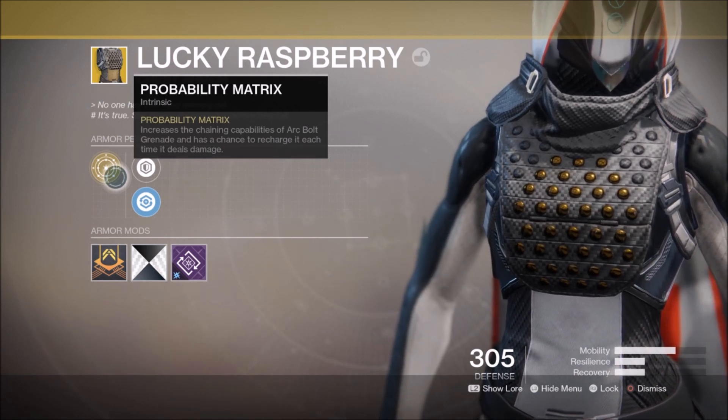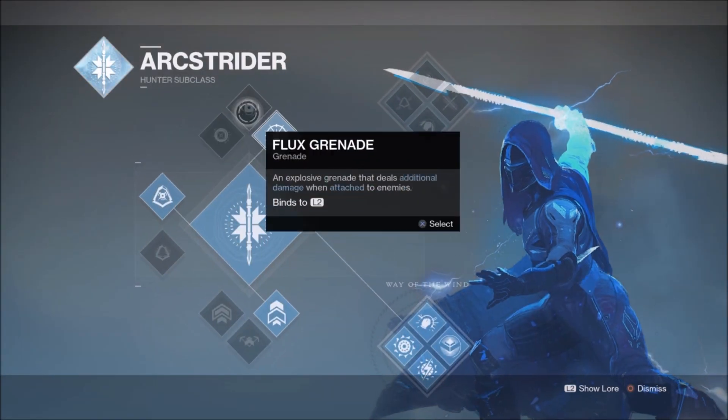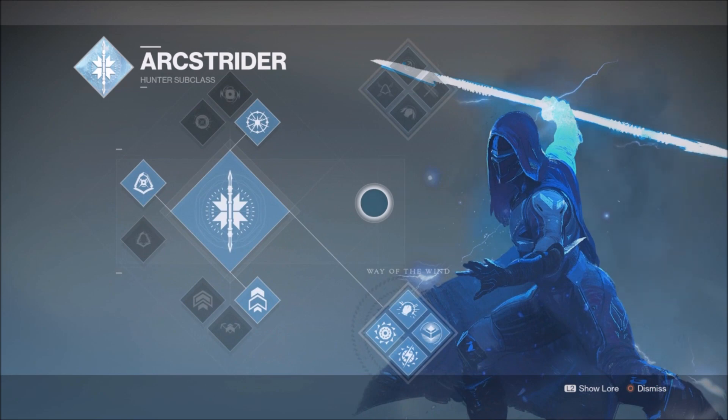We have an Exotic that requires us to use both Arc Strider, and more specifically, Arc Bolt grenades. Considering the other grenade options that Arc Striders have available, Arc Bolts are probably the overall strongest in terms of reach and consistency. Lucky Raspberry is an Exotic working exclusively with grenades, so a setup with a solid neutral game would be ideal. We would want to be able to use our Arc Bolt grenades as often as possible, to get the most out of the extra chaining capability and free recharge.